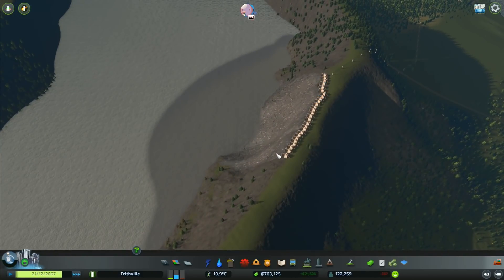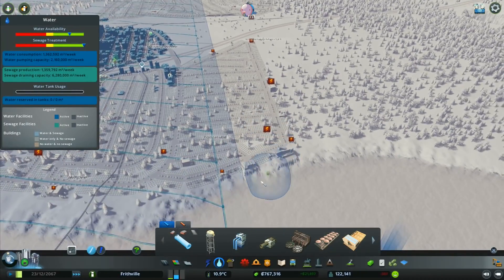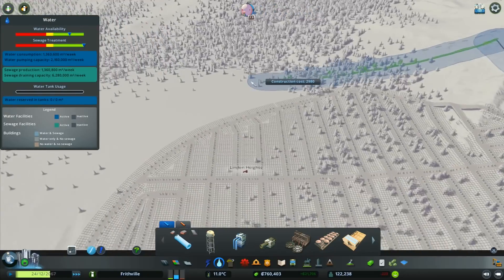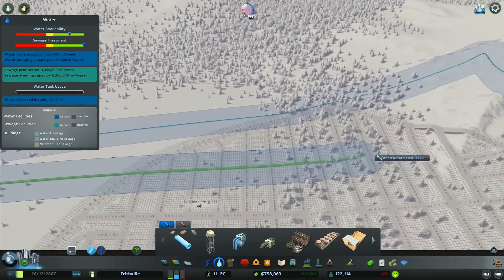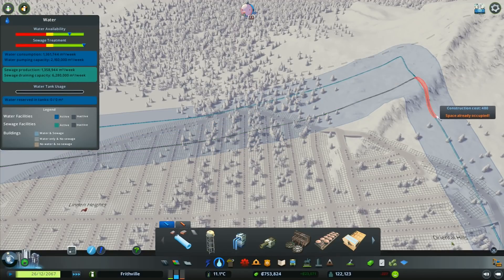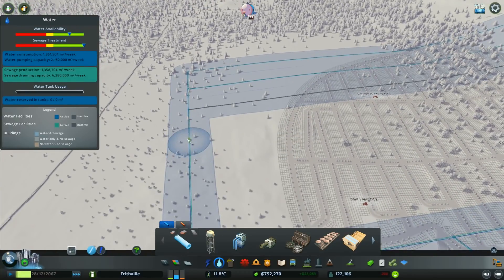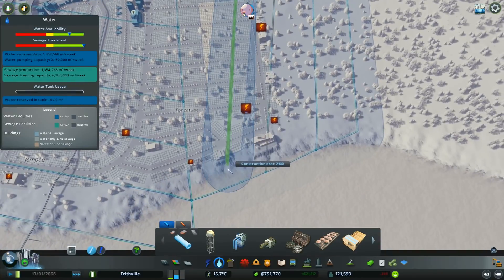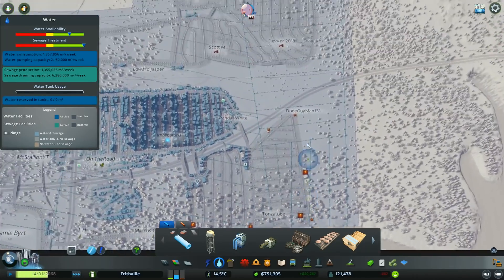There we go - that is going to make a difference in the lake. We've just got to wait for that to even out, and that should allow a little bit more sewage to come up there instead of running down the bottom. Now the other thing I wanted to do, which I was about to do at the end of the last episode, is to add some water to this area here. I also need to add it into our new farming zone up here, which means an awful lot of pipes. I'll connect them all up now, run straight lines all the way along.